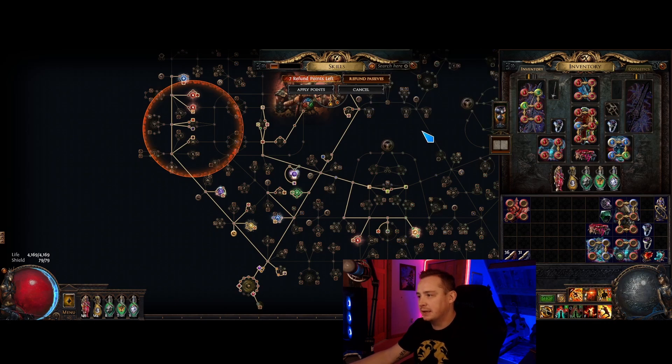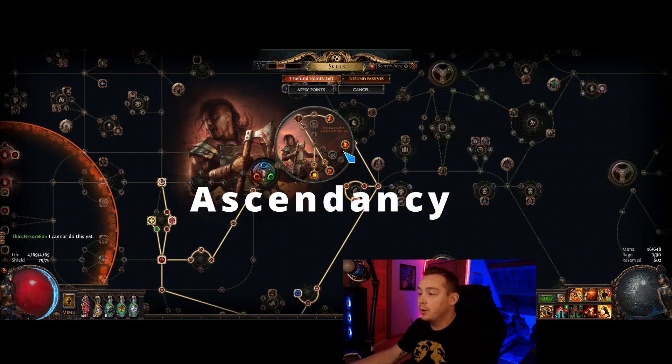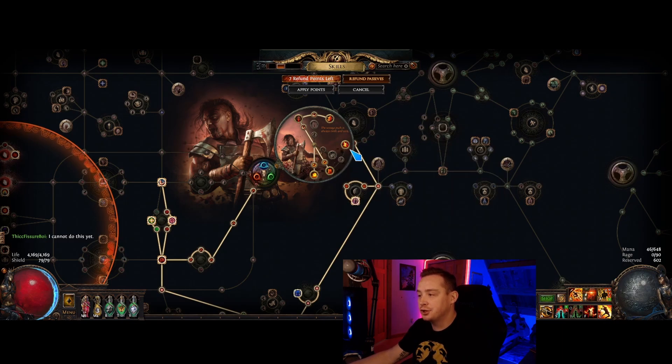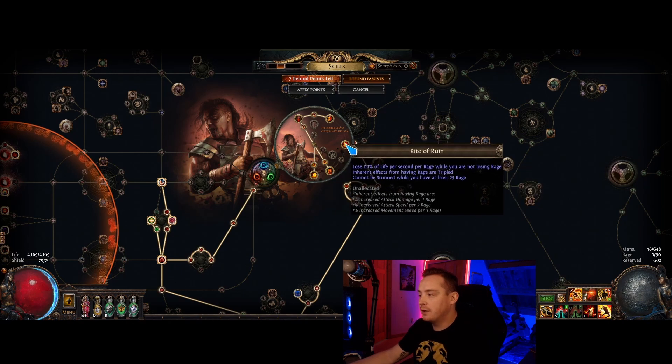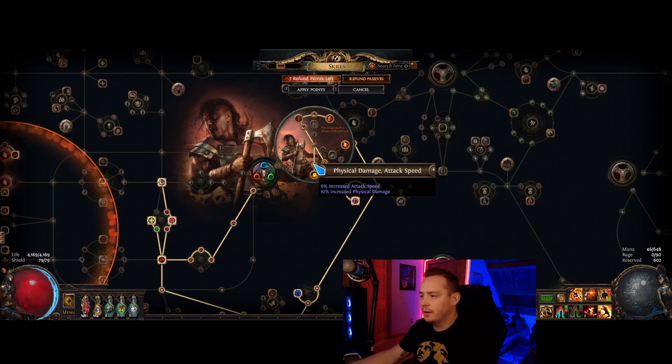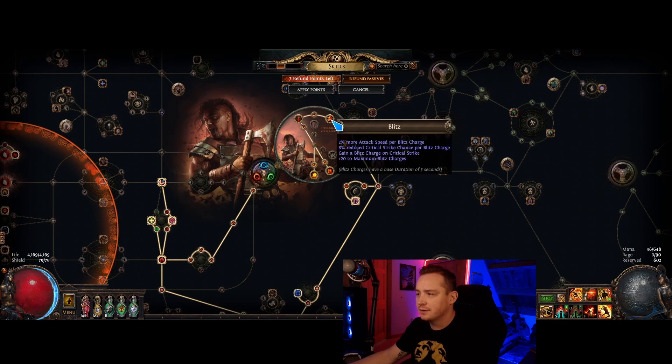For the ascendancy, the beauty of going Berserker and taking five nodes is that you can buy whichever of Blitz, Rite of Ruin, or Aspect of Carnage is cheapest on the Forbidden Flesh and Flame. For me, Rite of Ruin was only a couple of divines. We path to Aspect of Carnage — it's pretty much mandatory for the damage version. Aspect of Carnage is just too much damage; 40% more damage is one of the biggest single damage sources anywhere in the tree. Flawless Savagery gives crit multi and physical damage, plus attack speed from Blitz.